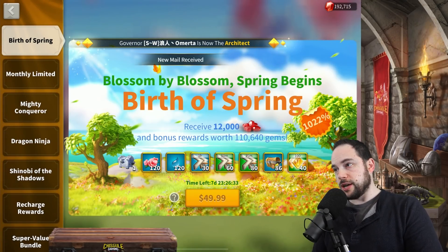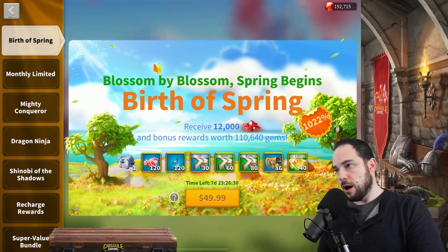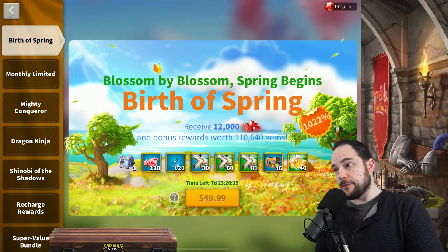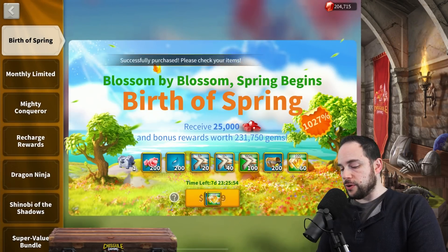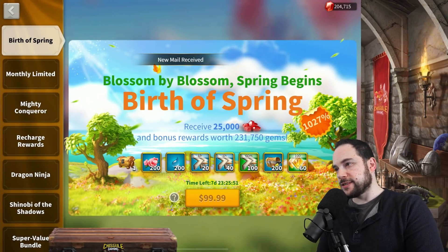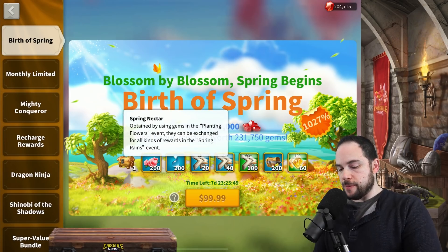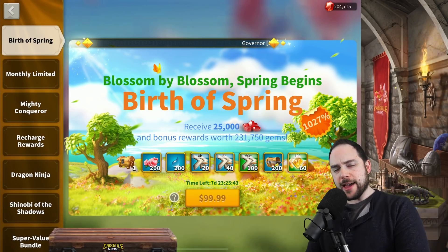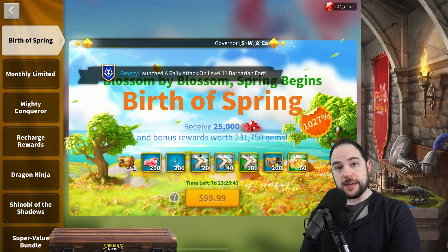Now at the $50 tier, we bump up substantially from 50 to 120 of the premium currency — enough to get a city skin, or even an accessory, which is a full accessory pattern in the shop. More speed-ups as well. Picking that up, at the $100 tier we've got more of the same: 200 of the premium currency and a whole bunch of speed-ups plus resources. We've done the math and put the numbers on screen. In terms of volume of speed-ups, this bundle is about middle of the road — what you'd expect, not the very top tier.